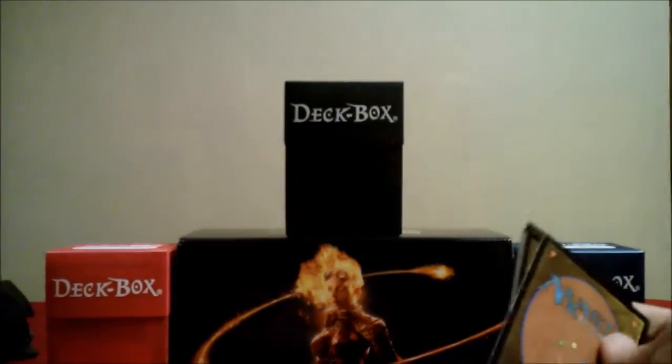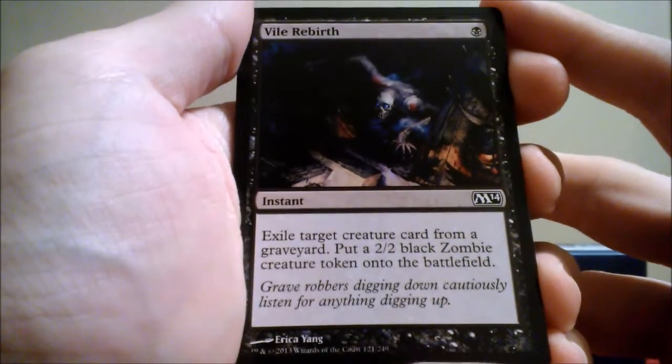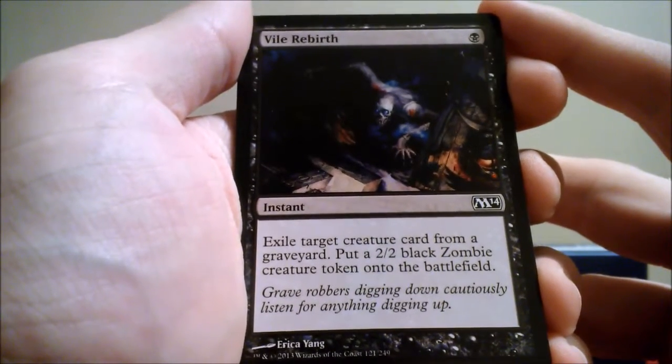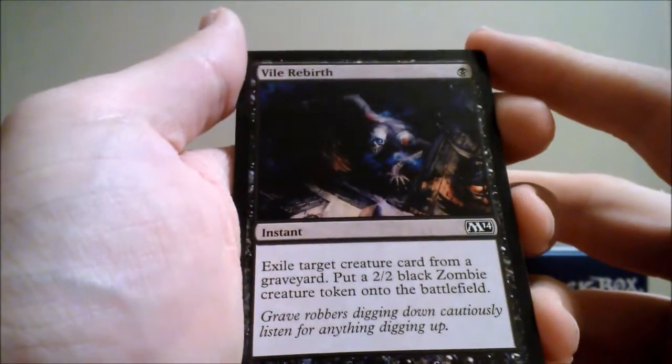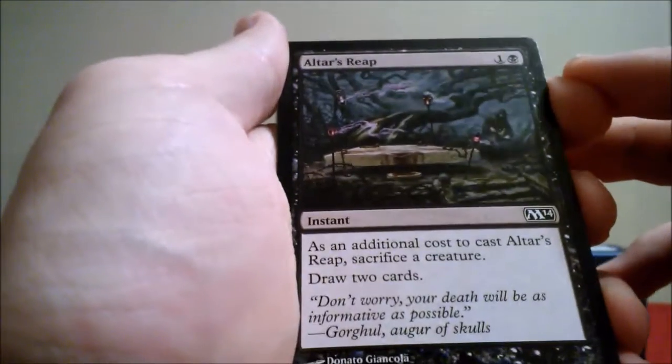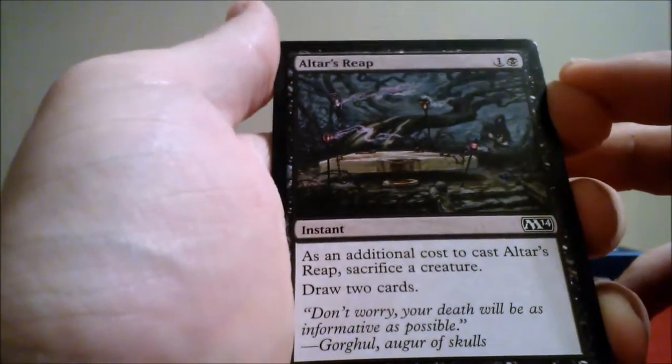First off we have Vile Rebirth — exile target creature card from a graveyard, put a 2/2 black zombie creature token on the battlefield. Seems like a really good card to get creatures out early, it's a one drop. Altar's Reap: as an additional cost to cast this card you have to sacrifice a creature, but you can draw two cards — very good.